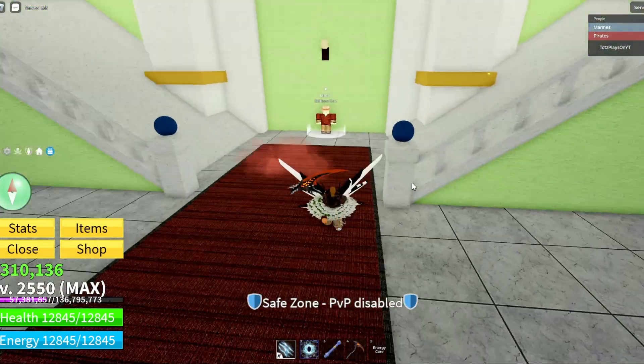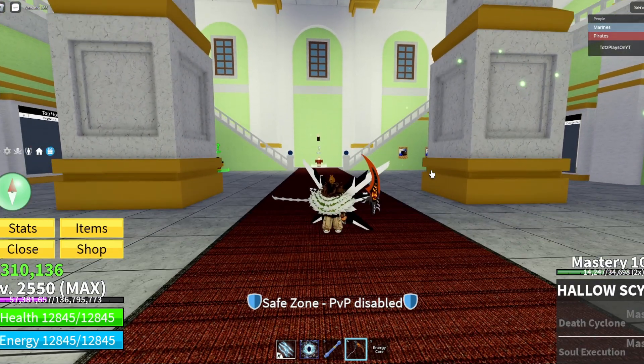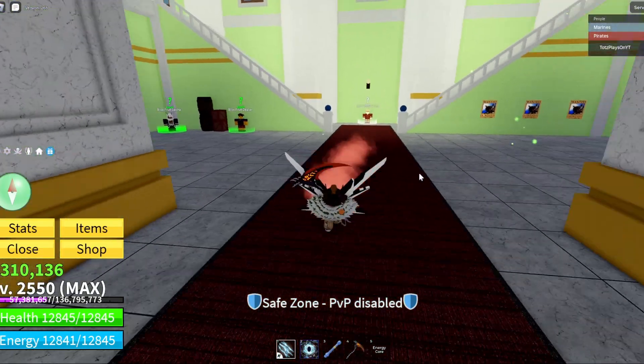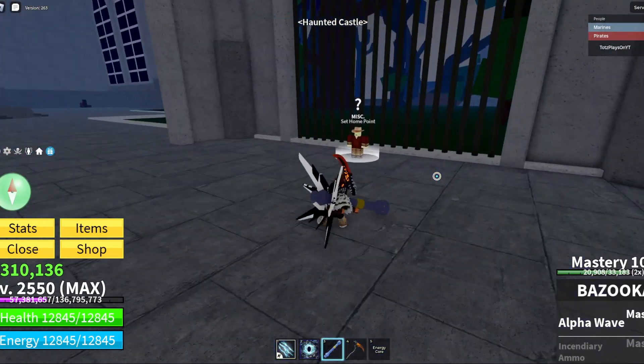The first step you have to do is be in Third Sea — in order to get the hollow scythe, you need to be in Third Sea. If you're not there yet, that's your first step. Next, if you have portal or not, either drive or teleport to Haunted Castle. You should end up right here.